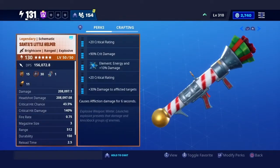As y'all can see right here we have the Santa's Little Helper, which is part of the Winter set. It has crit rating, crit damage, energy crit rating, damage to affliction, and the sixth perk causes affliction for six seconds. On the left side we have 156 DPS, 208,000 damage, 208,000 headshot damage, 43.5 crit hit chains, 140% crit damage, fire rate 0.75, magazine size 3, range 512, durability 150.